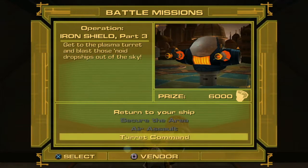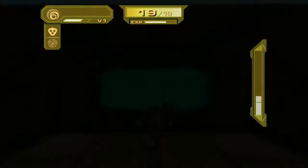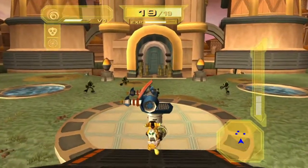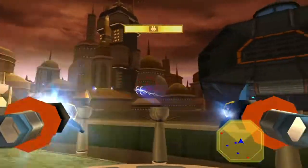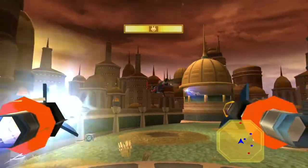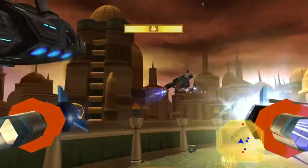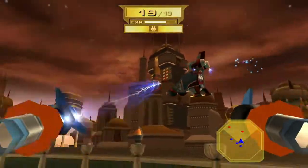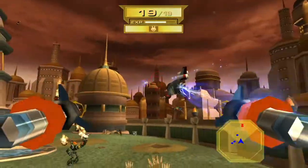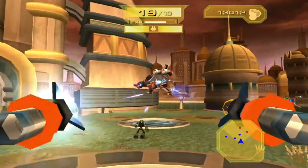Now we have Turret Command: get to the plasma turret and blast those Noid dropships out of the skies. You need to take out the enemy dropships and saucers — you just use Circle to shoot them. They'll normally try to take down the saucers for you but they won't always do a good job.